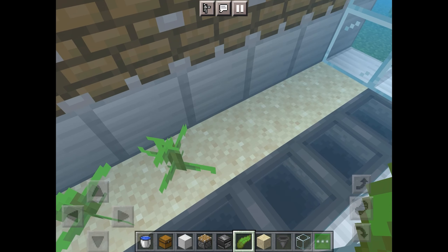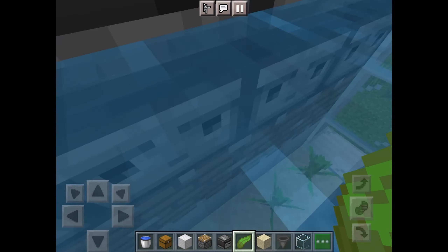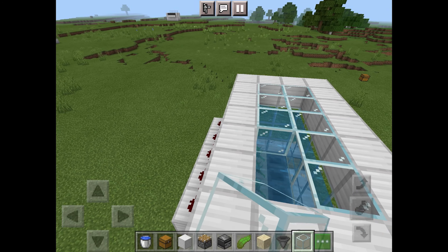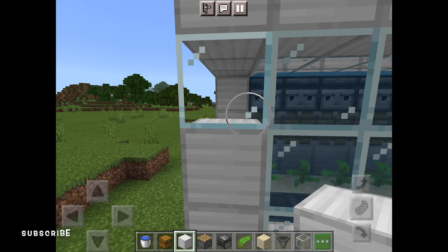Now place kelp on the row of sand. Finally, finish off the roof and add some finishing touches.